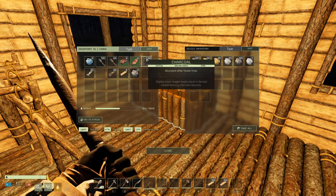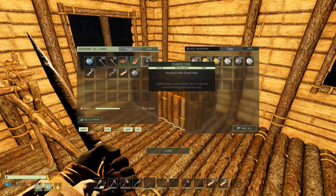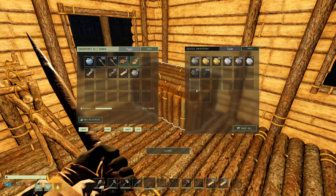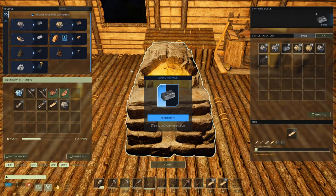So plenty of arrows, lots of sticks. Some charcoal in here — I don't know what to do with it yet. Abundant after forest fire — slightly lower oxygen levels result in burned carbon forming charcoal naturally. It doesn't tell me what it's used for, it must be in some kind of crafting recipe. 16 more bars coming. Here comes the 17. I'll take it.